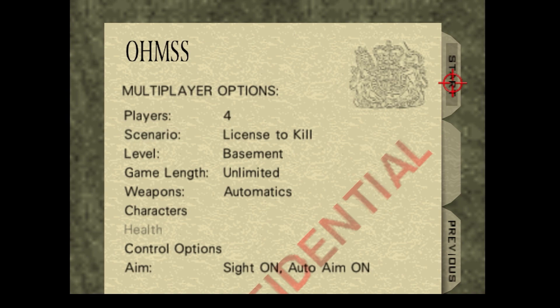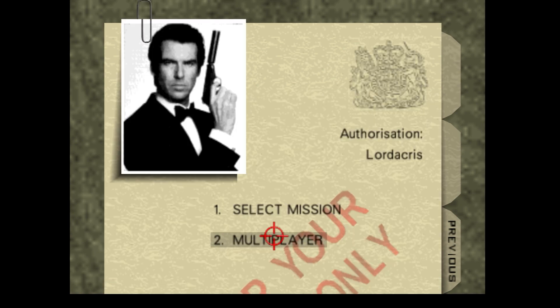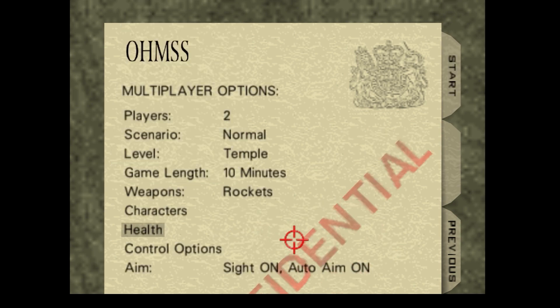The last achievement is World Tour, which involves playing on every multiplayer map. By default there are only six maps available from the start — the rest are unlocked by playing through the single-player campaign right through to the end. The 11th map, Egyptian, can only be unlocked by completing the single-player mission Egyptian on 00 Agent difficulty. As GoldenEye has only just come out today I can't show you that as I haven't progressed that far through the story. I hope this information suffices — if you found this video guide useful please like and subscribe, and I'll see you in the next video.